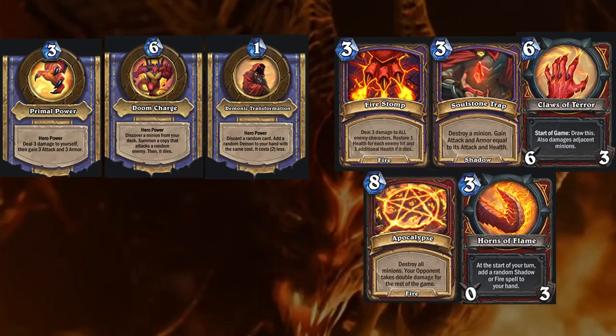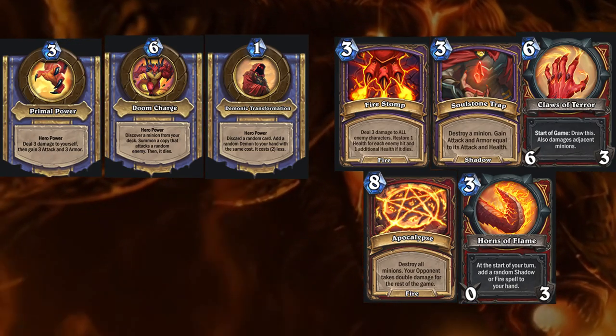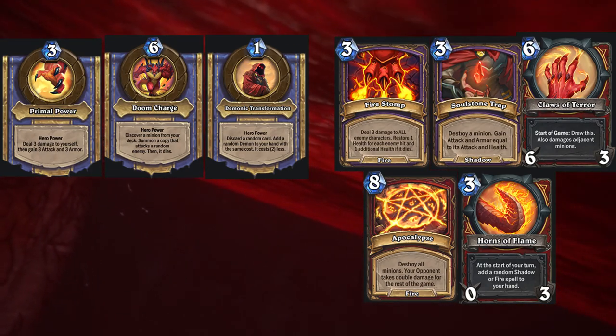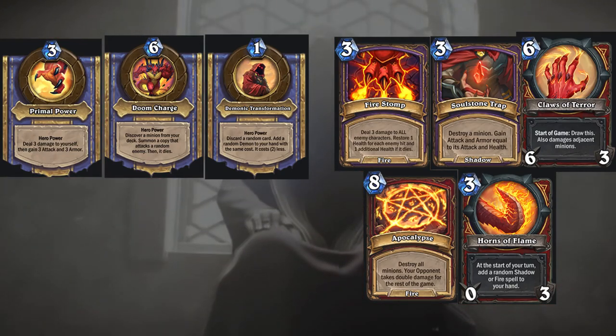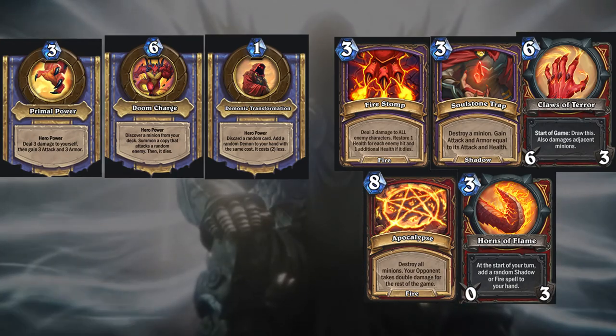Luckily, a few of the unlocks will happen quite naturally. Since we all start with the Primal Power hero power, we naturally gain armor, which is required to unlock the Doom Charge hero power. Using Primal Power 22 times will unlock that power by itself, so we don't really need to worry about this one. Using your hero power two to three times per game will unlock this in a few rounds.